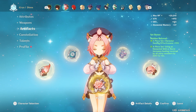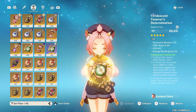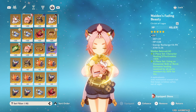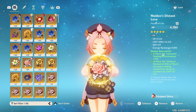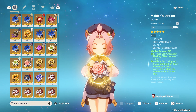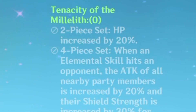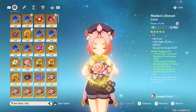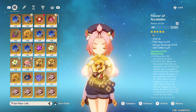Now let's look at Diona's best artifacts. Since Diona scales from HP for both her shield and her healing, it's good to stack as much HP as you can. You want HP%, HP%, and HP% across your sands, goblet, and circlet. If you want to bank on healing, you could have your circlet be healing bonus, but I recommend HP% since it helps both your shield and healing at the same time. If you want to bank on healing, you can run the 4-piece Maiden's Beloved, but I want to switch to 2-piece Maiden's and 2-piece Tenacity of the Millelith, because the 2-piece Tenacity increases her max HP by 20%.